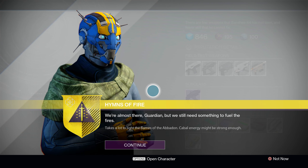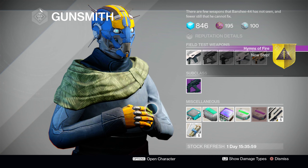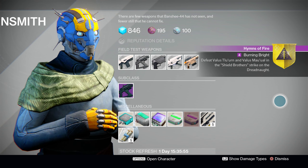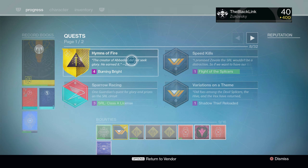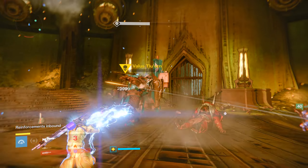Upon doing so, he'll make note that in order to light the Abaddon's fire, you'll need to siphon energy away from the Cabal. So he sends you after the two biggest, baddest Cabal he knows of — not Valus and his big gun — the Shield Brothers. The final real step of this quest will ask you to head to the Director, load up the Shield Brothers, and take them down.